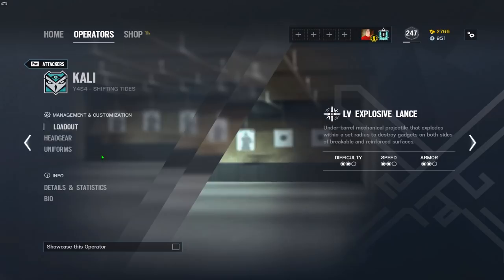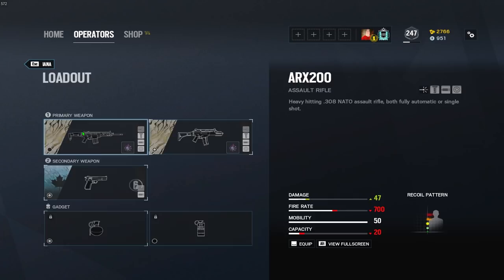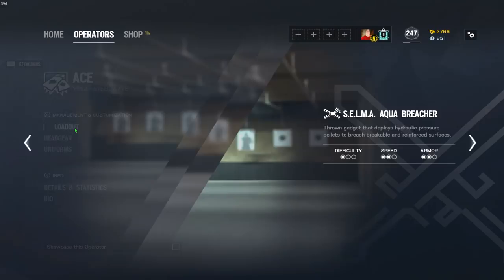Kali can't equip anything to her primary weapons. Let me touch on her secondary SMG — this is going to be flash hider on the Kali SMG. Iana — flash hider on the G36C. ARX is muzzle brake. Lastly on the attacking side, Ace, with his AK-12 — flash hider.